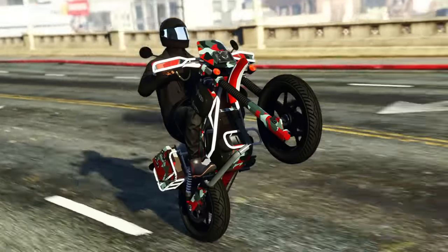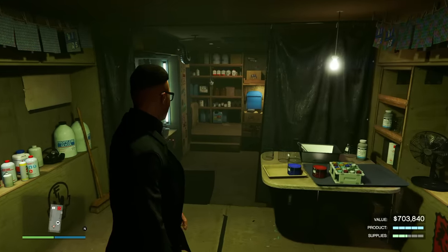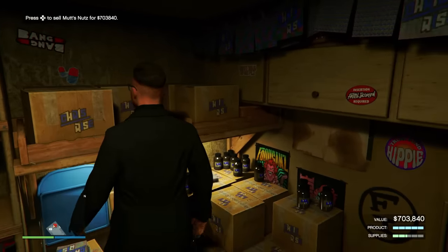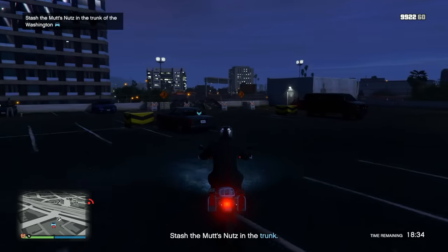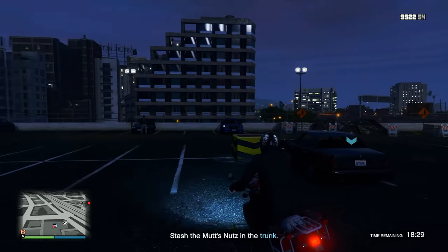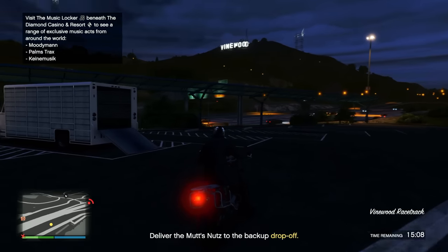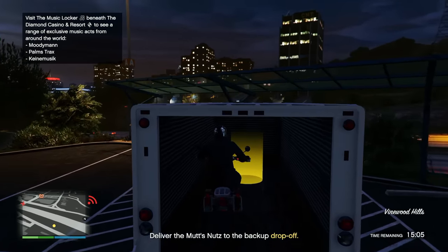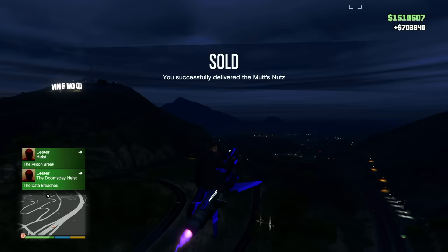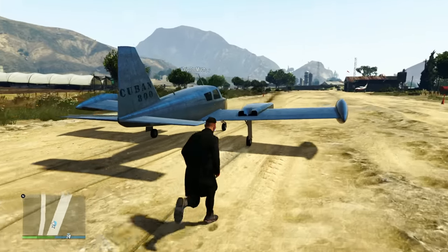Once your stock is full, it's time to sell. My fully maxed Acid Lab with the product name changed earns 703,840 dollars. Normally I'd recommend selling in a full public lobby for the high demand bonus, but at time of recording that's bugged. To start a sell mission, go to the area inside your Acid Lab and press right on your d-pad. The mission I got sent me to a parking lot to shoot an undercover cop car, then I had to lose the cops, drive the bike to the new drop-off location, leave it inside a trailer, and collect around 700,000 dollars.